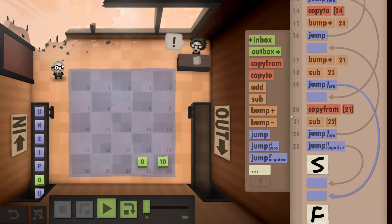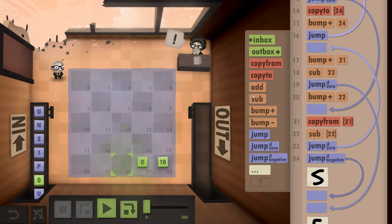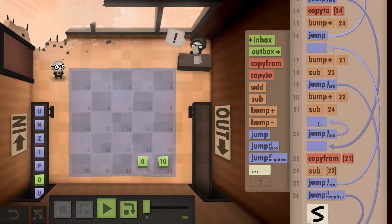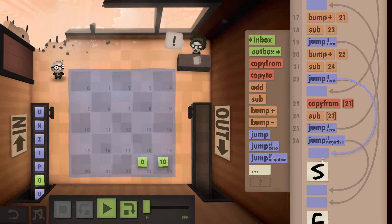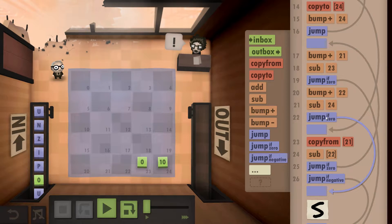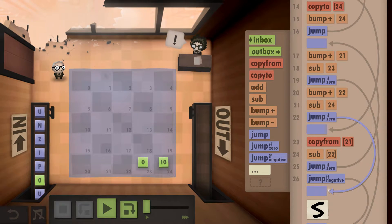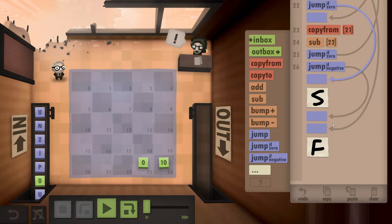Now we want to check the second word. We're going to bump plus the 22 and subtract it from the 24. Once we've done that, if they're the same we're going to jump because we know the second word is the word we want. If there's enough of a match it's going to continue going through this cycle over and over again, cycling on to the next letter, until we've worked out whether one word is bigger than the other.